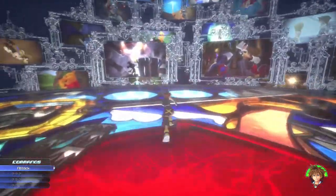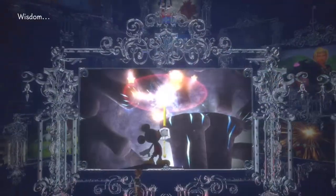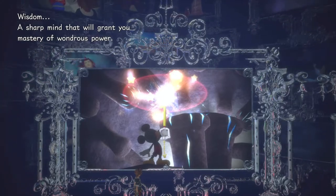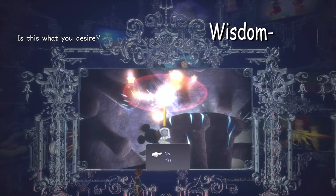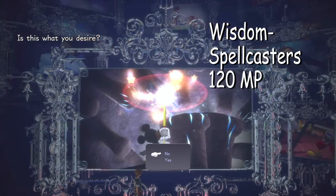Let's go check out this left mirror. This is Wisdom — a sharp mind that will grant you a mastery of wondrous powers. By choosing the left mirror, Sora will start with 120 MP and 90 HP.